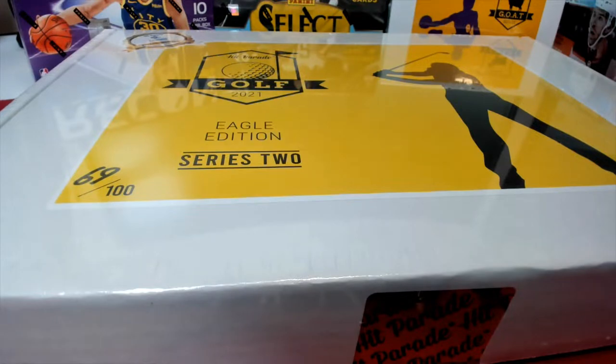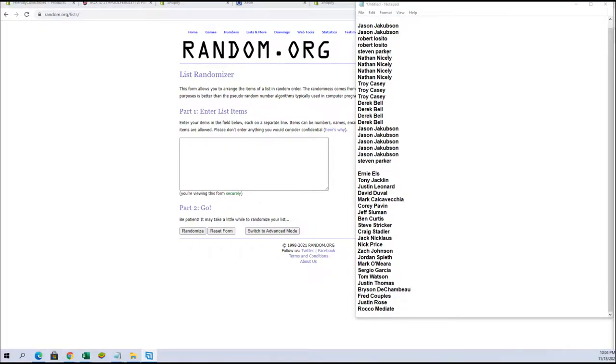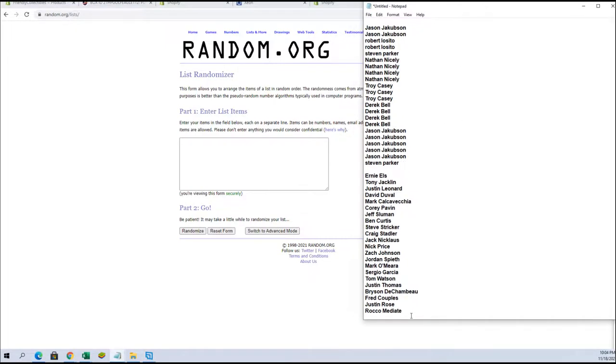All right, this is a Hit Parade autographed golf Eagle Edition hobby box, Series 2, number 112. Let's see what we got here, guys. They give us a generalized list for the checklist — anybody outside this list will just be random. So if Jason is correct and we pull Tiger, it'll be a big random, which will be exciting. Here we go!